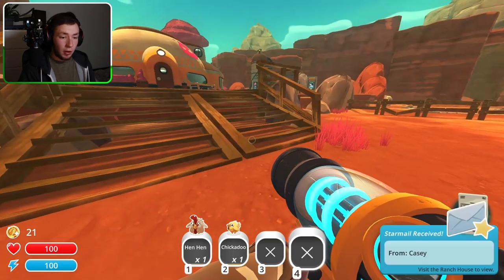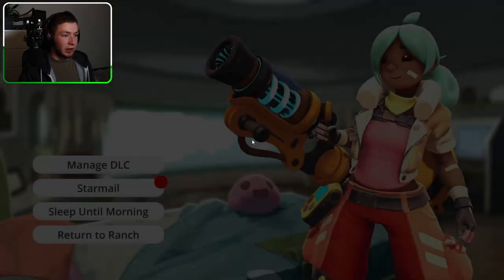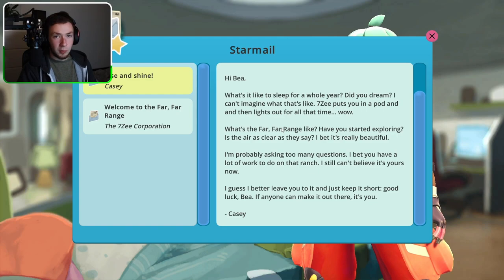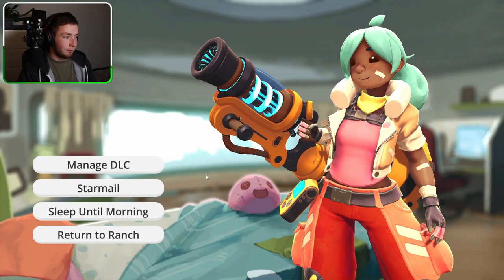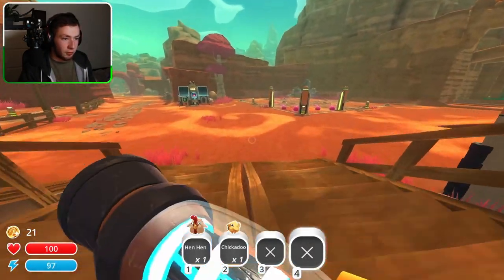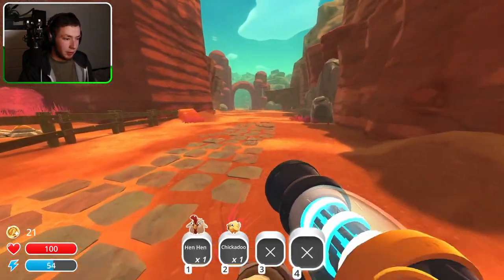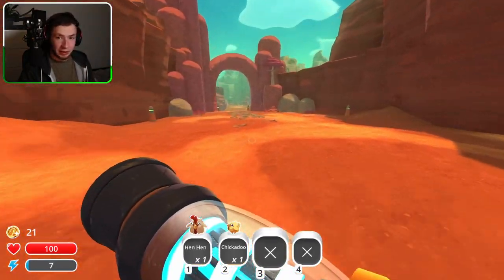We have the map — map of the far far range, which is great, but that doesn't give me access to the emails. Visit the ranch house to view — okay yeah, I remember now. I can go in here and go to star mail: 'Rise and shine, welcome to the far far range.' You can pause and read that. I need to start exploring because I need more money — only way to get that is to collect even more plots.